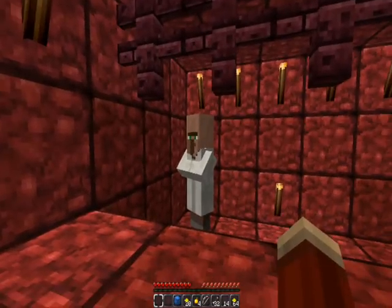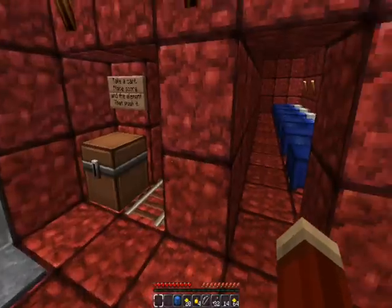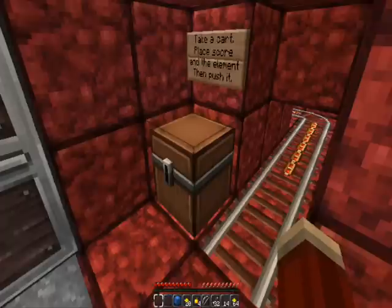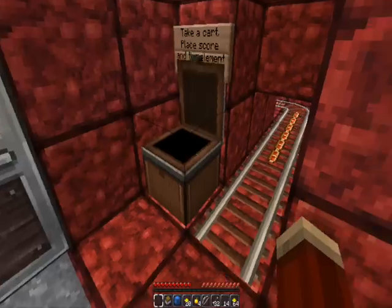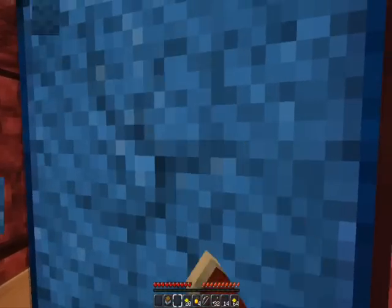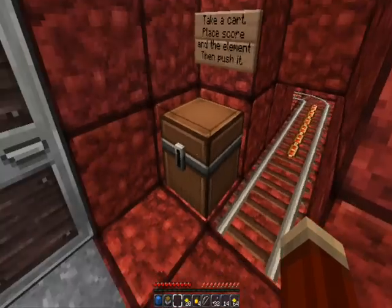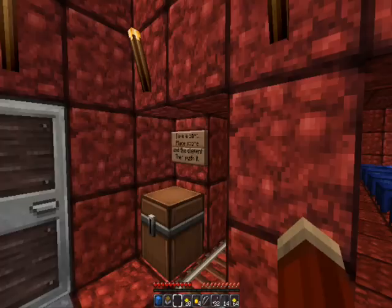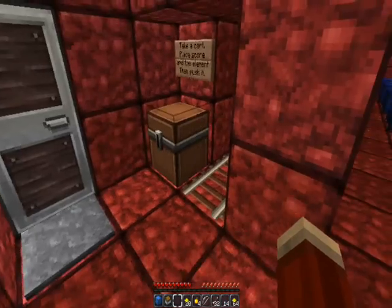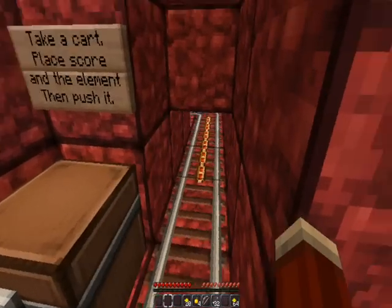We've reached a store. So what does it say here? Take a cart and place an element, place score and the element. Oh okay. You might notice my skin, because I'm using the Junk Jack texture pack — it changes the default skin. I love it. If you haven't played Junk Jack on iOS, I would so recommend that you do so. That is a brilliant game.